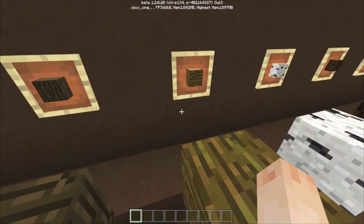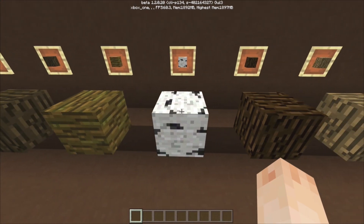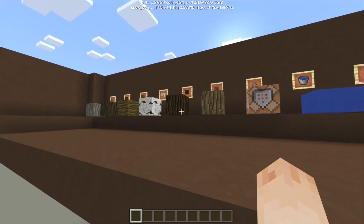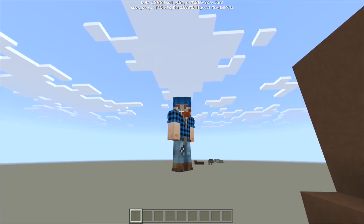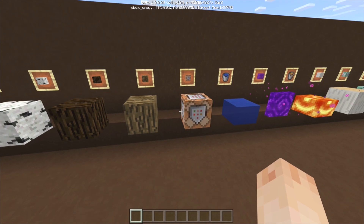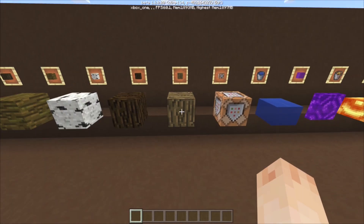So these are all full oak blocks as you can see. We got acacia, dark wood, jungle, birch, spruce, and normal oak. As you can see they've got no wood pattern on them. This is epic for builders. The way I've done all this is by using the setblock command with command blocks — you just set the coordinates you want and that's pretty much it.